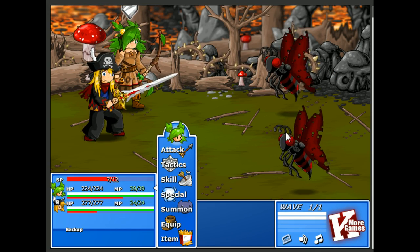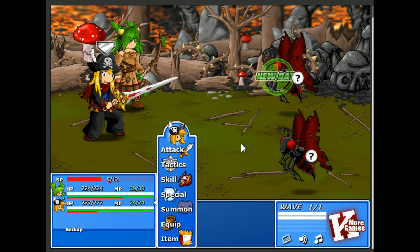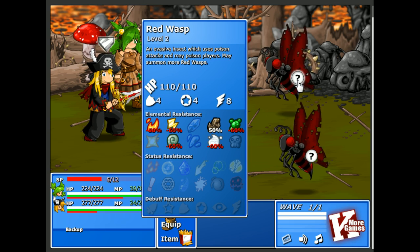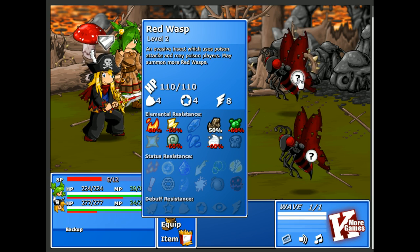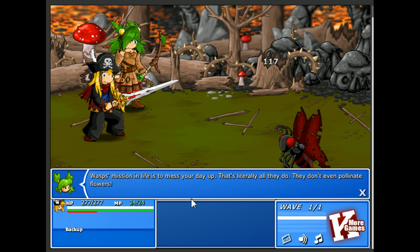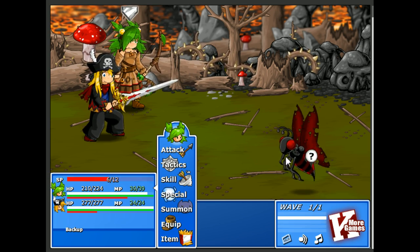Sounds like a monster that can summon adds. Let's scan it — come out, Scanbot! Red Wasp: an evasive insect which uses poison attacks and may poison players. May summon more Red Wasp. There it is. Funny that it can poison, but it's also weak to poison. Red Wasp's mission in life is to mess your day up — that's literally all they do. They don't even pollinate flowers. That is true — wasps are very mean.